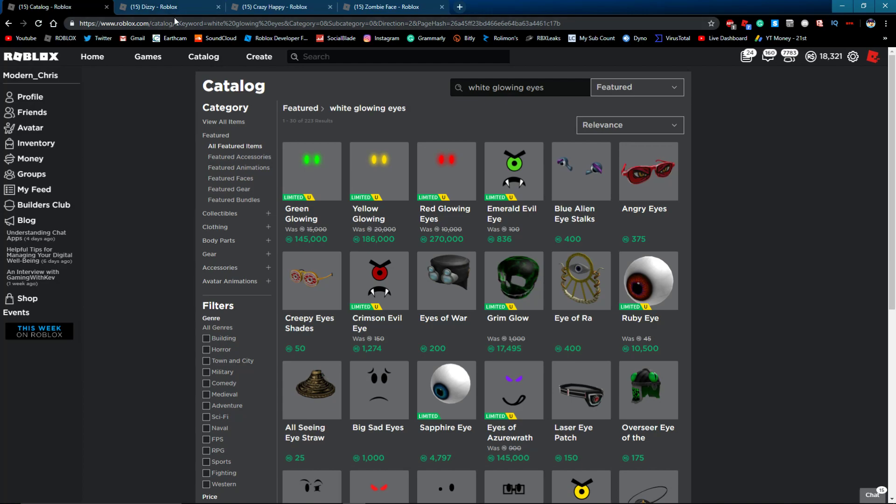We have three faces here: the Dizzy face, the Crazy Happy face, and the Zombie face. The Zombie face costs 175 Robux and works the best, but there are other faces that also work. These are the three I found that work the best and are the cheapest options.